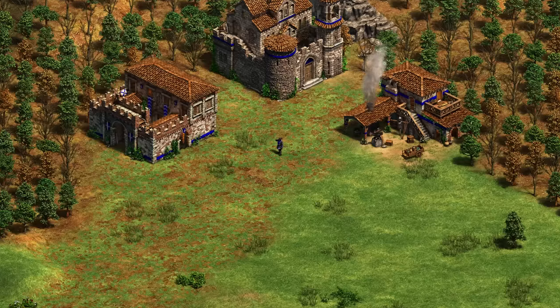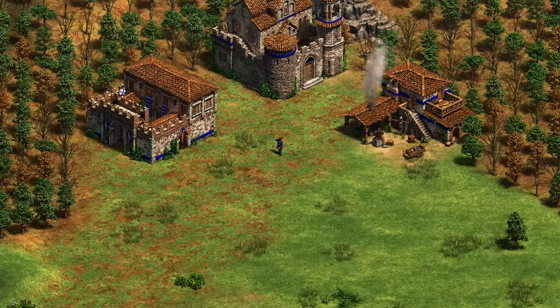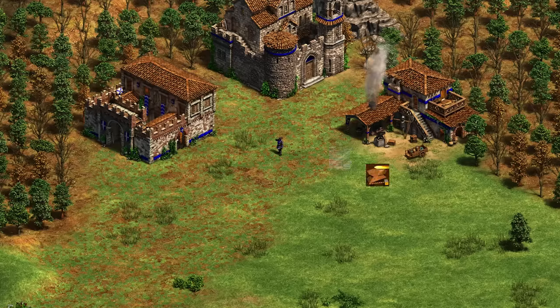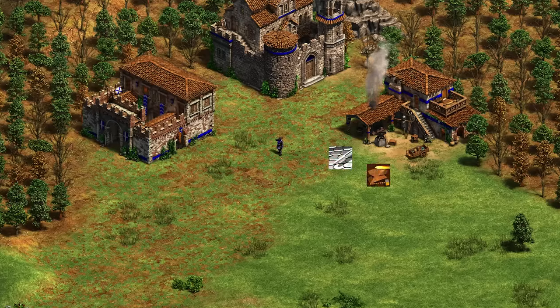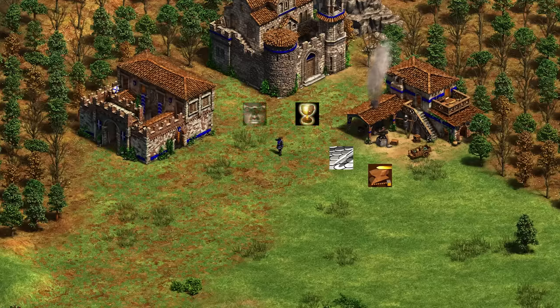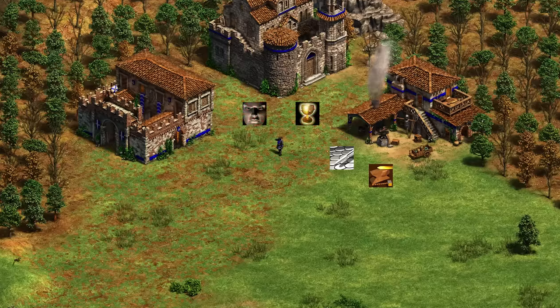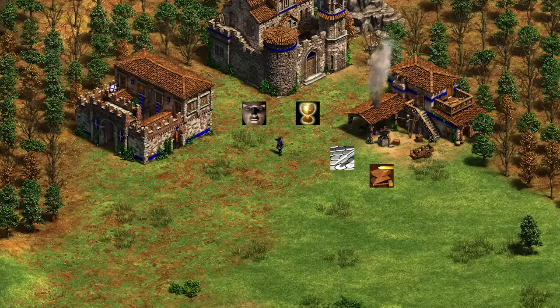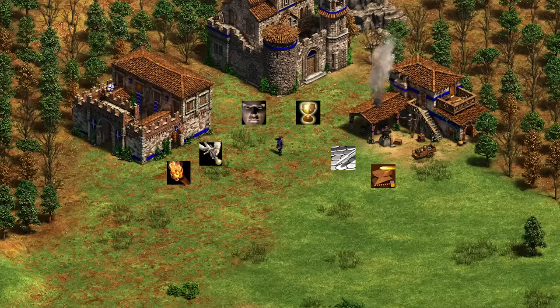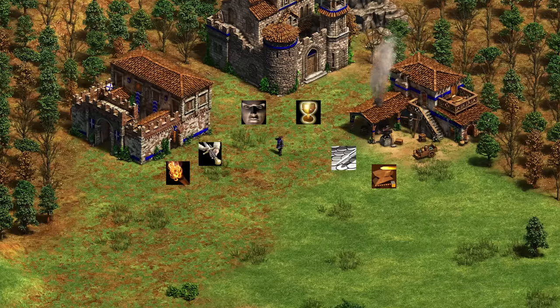Then they've got the Warrior Priest. The Warrior Priest is a secondary unique unit that is kind of like a hybrid between a monk and infantry. So it benefits from the attack and armor upgrades of infantry from the blacksmith, but it also benefits from the upgrades from the monastery — Sanctity and Fervor, for example — giving them extra HP and faster movement speed. They also benefit from Squires, which gives faster movement speed to infantry.